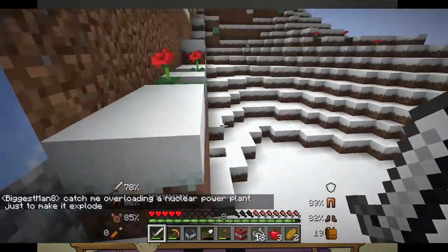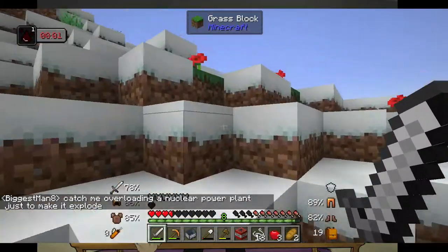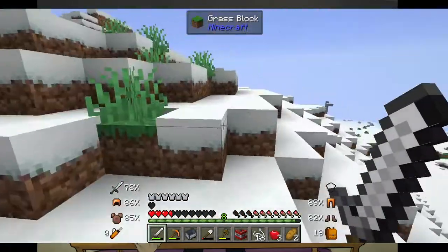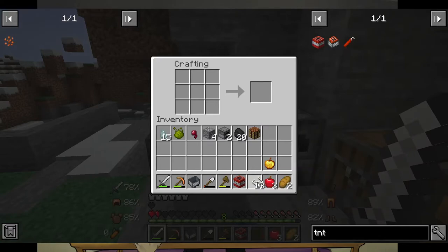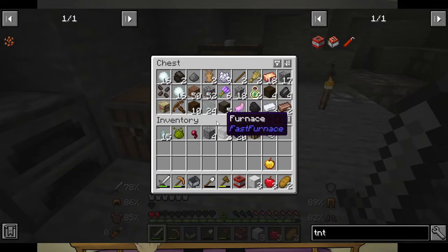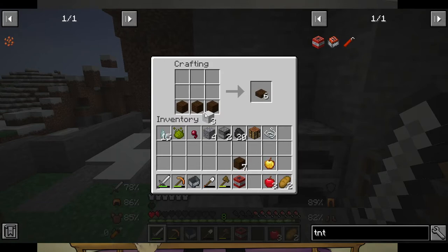Catch me overloading a nuclear power plant just to be explored. So does a heater plate give more defense? I'm pretty sure heater plate is quicker to deploy, but it has a cooldown. You can actually just keep holding right-click with a tower shield. That's a C-Servant. Buckler just provides passive armor.